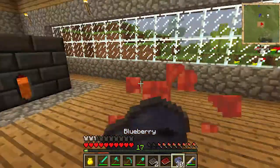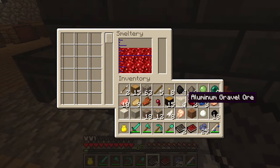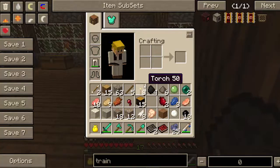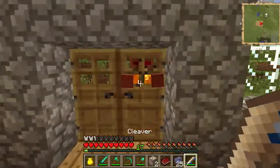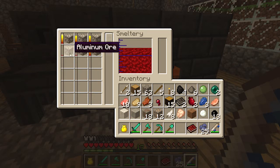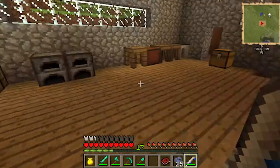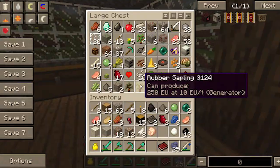Let me test something real quick. All right, cool. I got some more aluminum somewhere — there it is. He's dead. Alright, let's just put this stuff in here and wait for it to smelt. In the meantime, I'll put some of this stuff away and check if I have any storage spots.